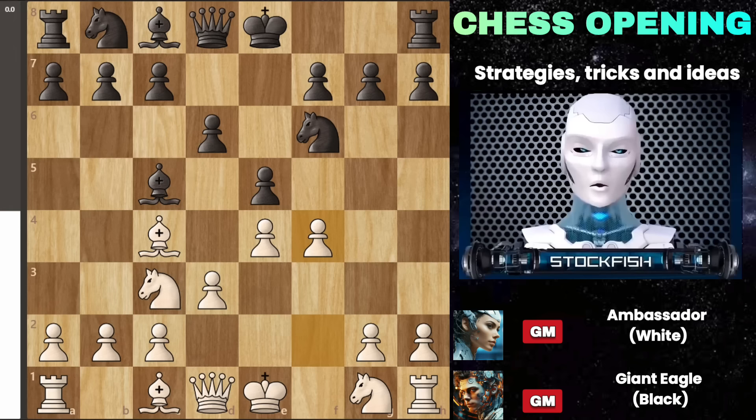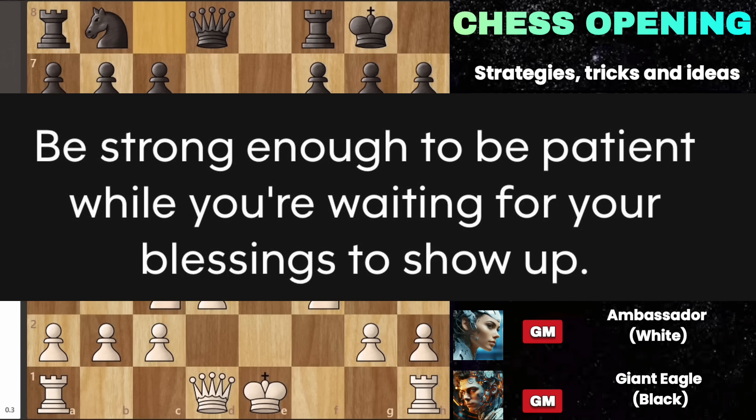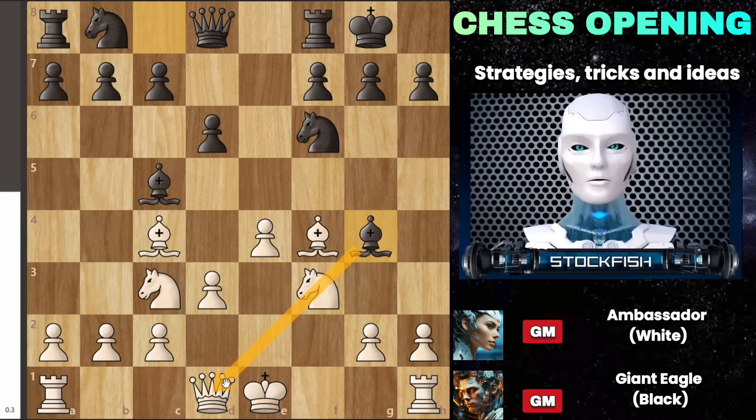The final option we'll discuss is black capturing the pawn on f4. This is advantageous for you because it allows you to develop your bishop with tempo, and then black will typically castle. Next, you bring your knight out, and in this position, the most common move by black is bishop g4. Many players think that pinning your knight with bishop g4 is a powerful move, but it's actually not as strong as it seems. I will make a separate video explaining how you can punish black for playing this move. For now, let me show you one way to do it.